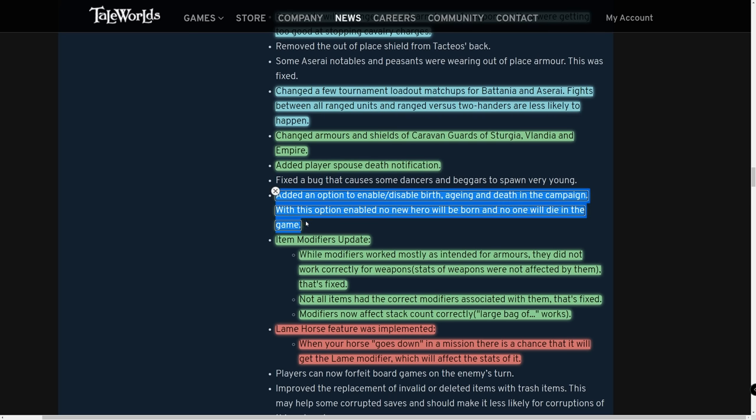Player spouse death notification has been added so you can finally know when your wife dies. An option to enable or disable birth, aging, and death in the campaign has been added — with this option enabled, no hero will be born and no one will die, keeping the world static if you wish.